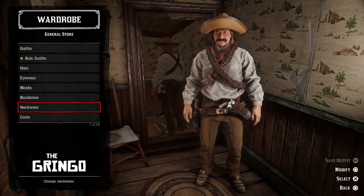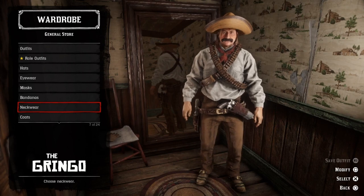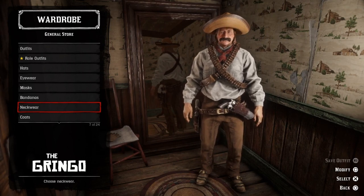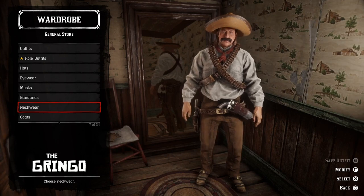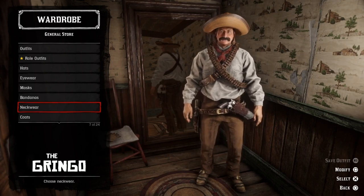And here we have the Gringo. Even though this is kind of a basic Mexican style outfit, I still think that this looks really good together — the Macron pants with the frumpy shirt and that big bolero hat, and the Pitman neckerchief as an extra touch. I think it looks good.